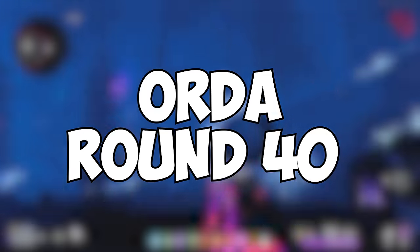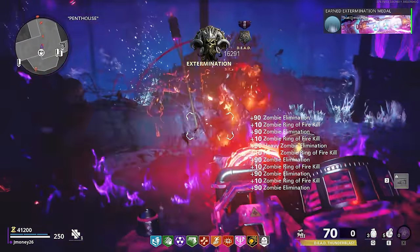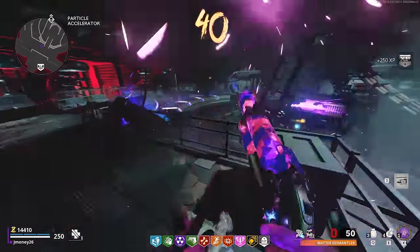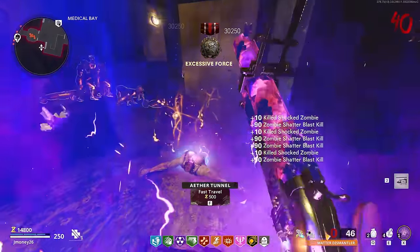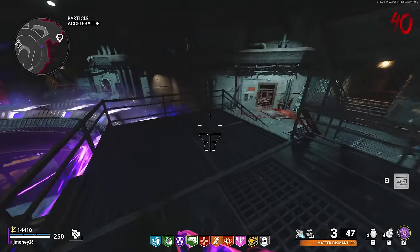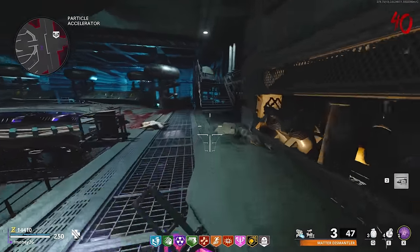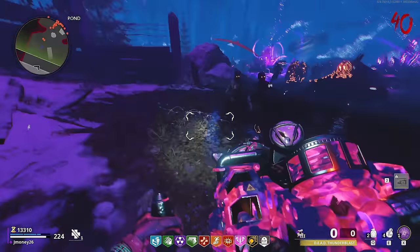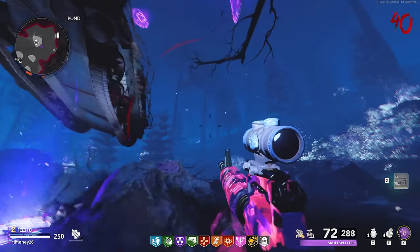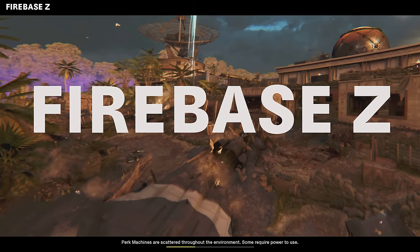The last egg on Die Maschine is the Orta Round 40 Easter Egg. This one isn't that tough if you're comfortable with going to higher rounds. All you gotta do is play until Round 40 — it doesn't have to be specifically Round 40, but any round at 40 or higher will work. Once you meet the round threshold, head down into the Particle Accelerator and spend a minute 15 — 1-1-5 — down in the Particle Accelerator room, then head to the Dark Aether. If you did it right, your screen should start to shake once you enter. Head over to the pond, look out towards the trees, and you'll see the big fucker wandering around. Now let's follow Orta over to Firebase Z.